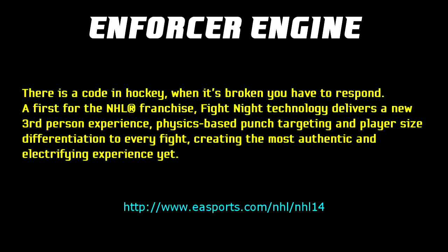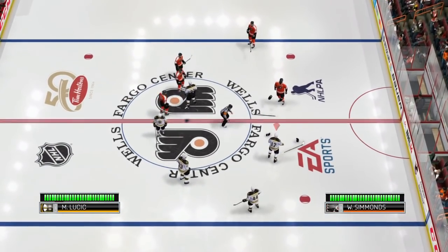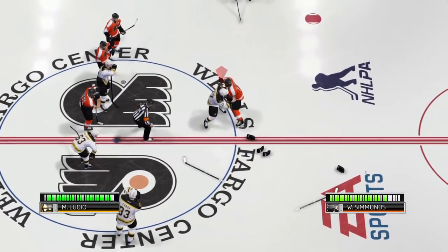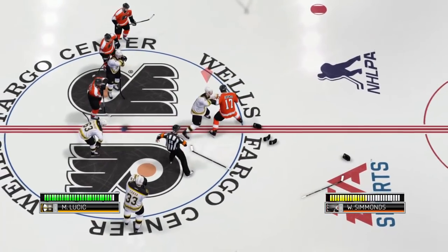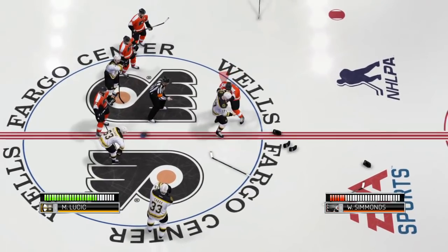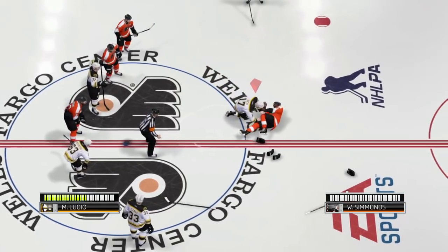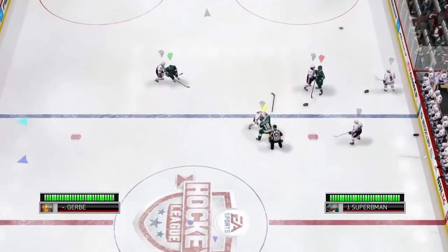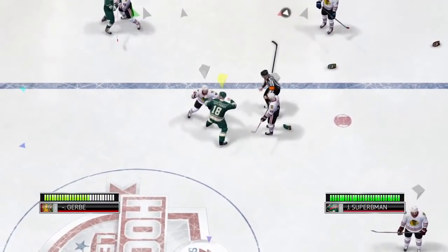Next up, my favorite new feature: the new enforcer engine. EA describes it as: 'There is a code in hockey — when it's broken, you have to respond.' Fight Night technology delivers a new third-person experience, physics-based punch targeting, and player size differentiation. This fighting system is fantastic, it gets the goosebumps going, especially when you first experience it, and compared to NHL 13 it blows it out of the water. You could keep it for the next five years and it would be fine. My complaints are about how it's implemented — some people hate having to fight after a big open-ice body check in EASHL, but if you're going to throw your body around, you've got to answer the bell.